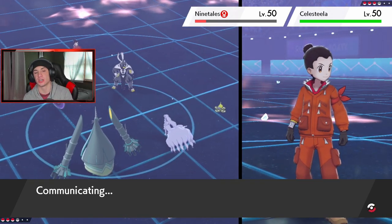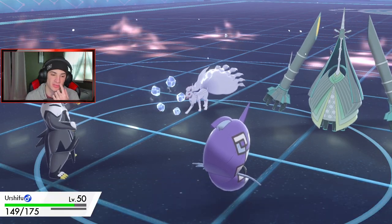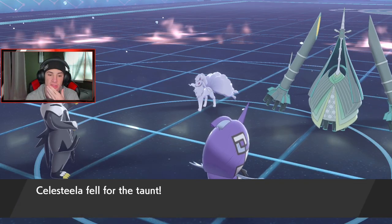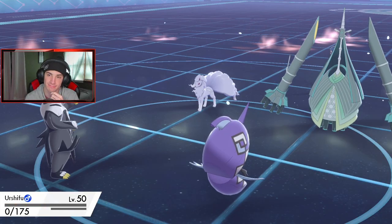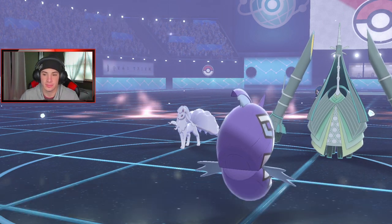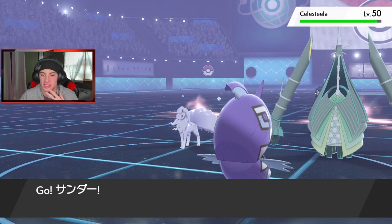If I can get the Sucker Punch off with my Choice Band and still maintain Zapdos in good position, we should be thriving. Oh — Celesteela is going to come out here and of course Sucker Punch doesn't work now. We definitely gotta swap. Dynamax next turn. Air Slash coming out — it flinches! Okay, okay. Beast Boost coming out here. I Dynamax and drop a Max Lightning on that thing.